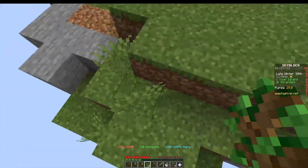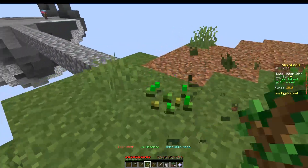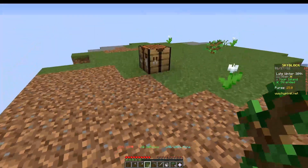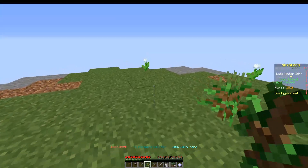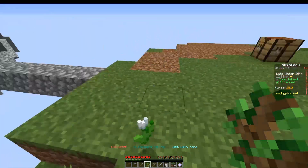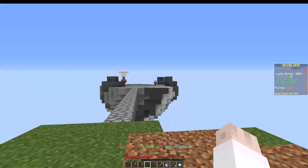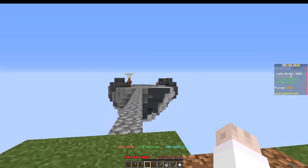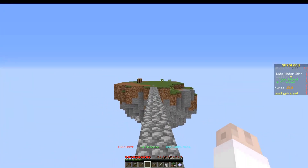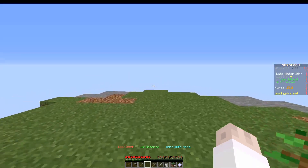There are four basic structures that you want to build on the Hypixel Stranded Island when you first start. Those structures are going to be: number one, a tree farm; number two, a regular farm; number three, a cobblestone generator, which we already built; and finally number four, a dark box.